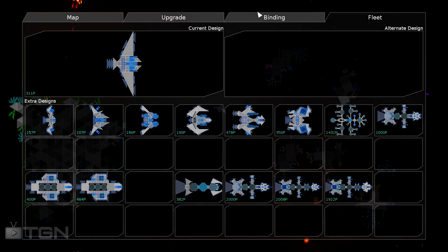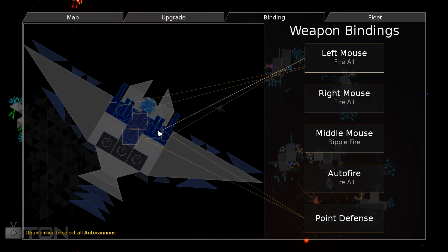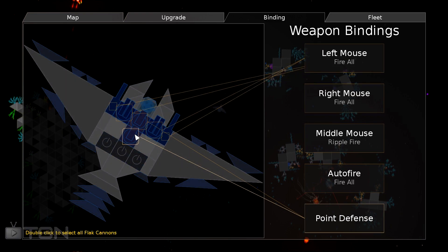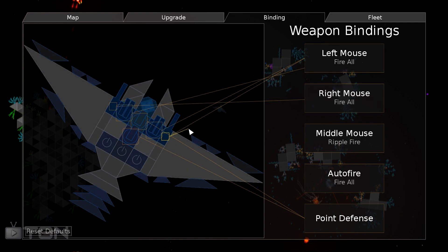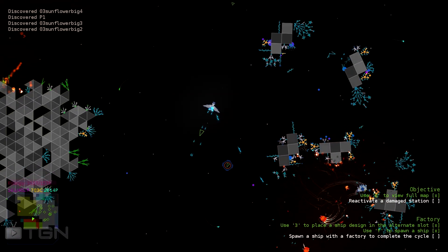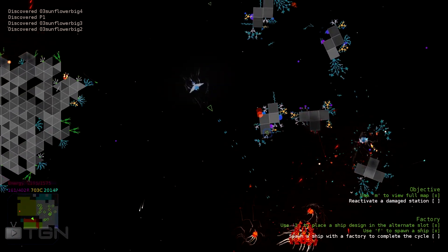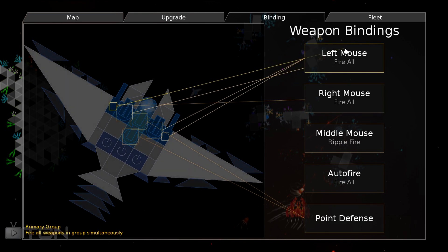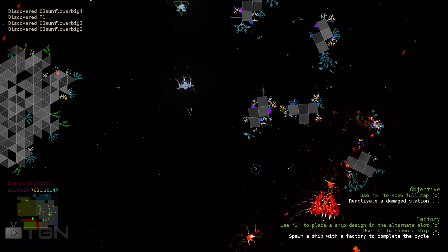What is very wrong is that I think I had laser but they are not shooting. Let's check what's wrong - in bindings I should be able to bind weapons to keys. They are bound, but I don't know why they're not firing. This should be Point Defense so it's autofire. But I should be able to fire with these manually. Let's try to link these to right click. I understand - these are not lasers, these are something else.